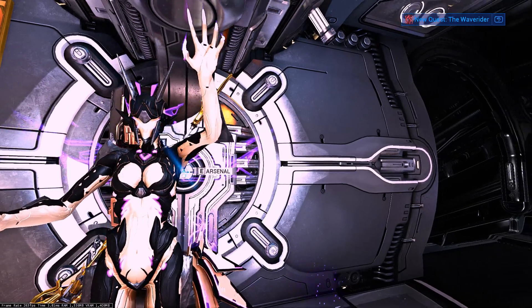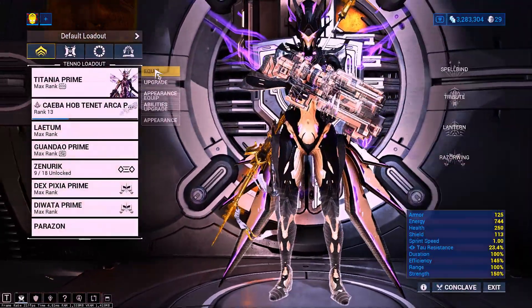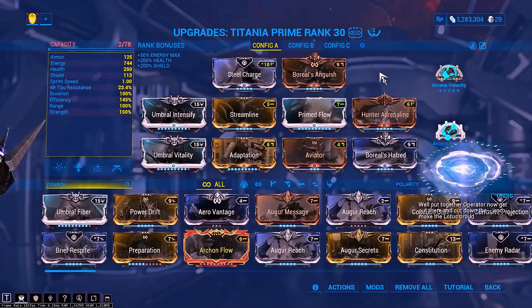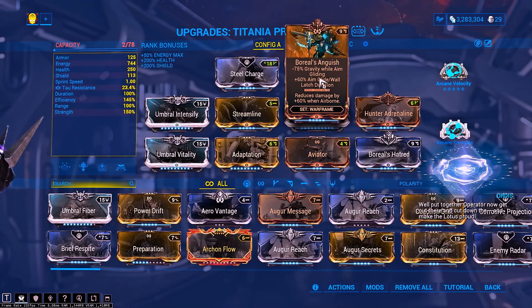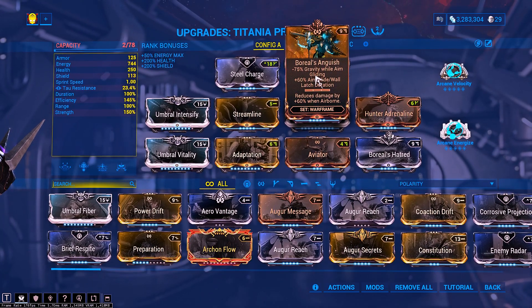Today I'm going to show you guys the fastest way to do the Orokin Vaults. The Warframe you want to use is Titania — she is the fastest Warframe you could possibly use to do missions with because she can fly around and do all that fancy stuff.